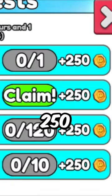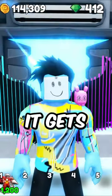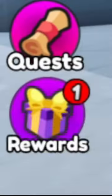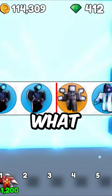Quest complete — 250 coins! With 250 coins you can buy two crates. But it gets even better: if you click on the reward you can get one crate, three crates, or one OP crate. Let's see what we get.